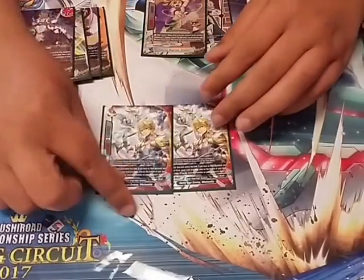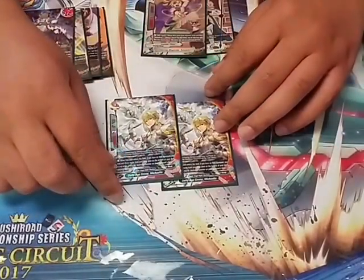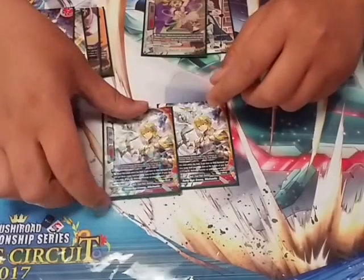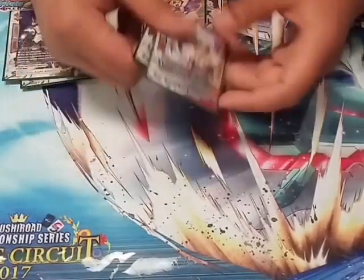Next is 2 Deity Age Envoy Michaelis. If you have an item equipped, when he enters the field, you return 3 cards from your drop zone to the bottom of the deck to destroy any monster on the board. This lets you reuse your mission cards, Shalzanas, and whatever else you need.